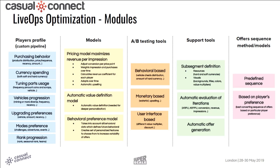The important part is profiling of players. We take into account many attributes: purchasing behavior, currency spending, tuning parts usage, and vehicle progression. The most important are the ones that reflect durable behaviors. These features are what goes into the models we use.